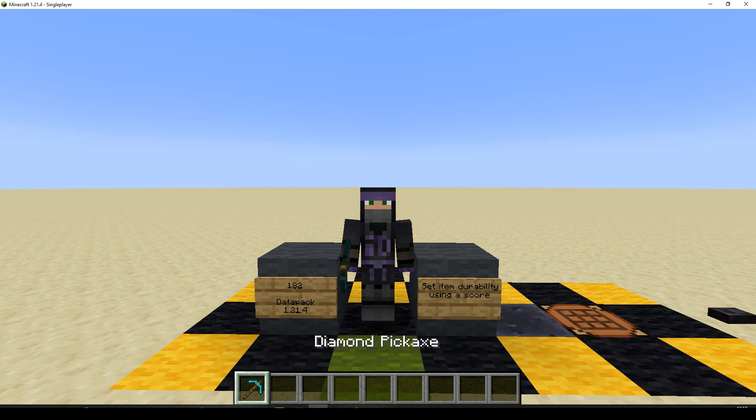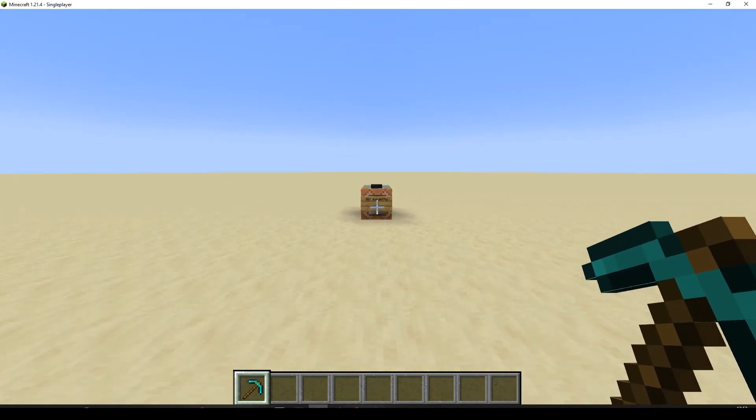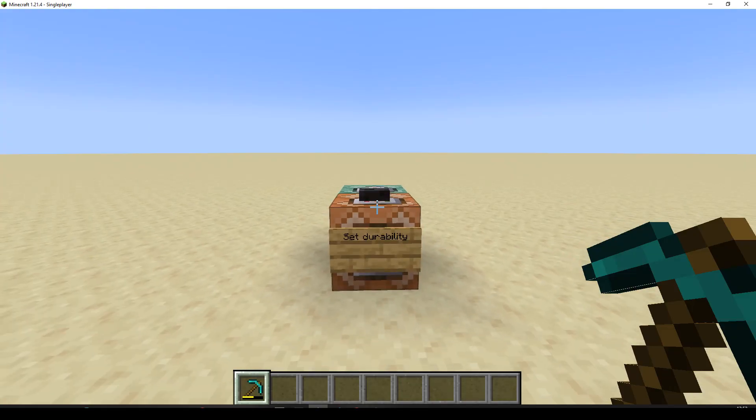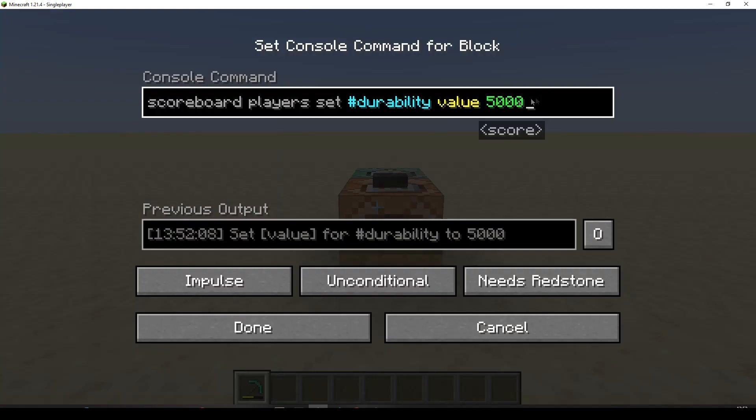I've got an item. Let's set its durability. So I've set its durability to 50%. We could set it back to full if we wanted to.